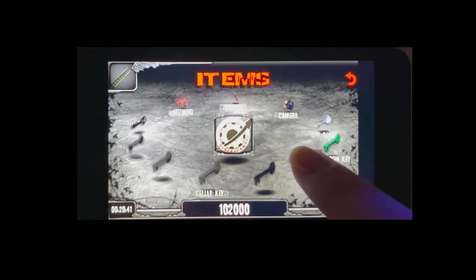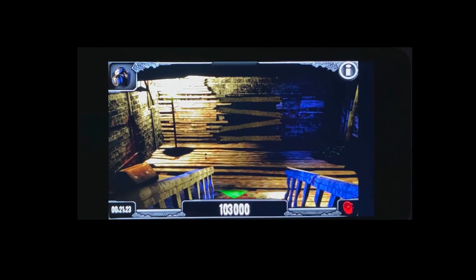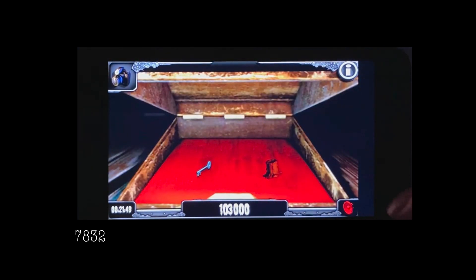This key is going to open up the cellar, which the door is located on the first floor. It's that door on the right with the deer skull on top of it. In here is going to be your second chest. Combination 7832.